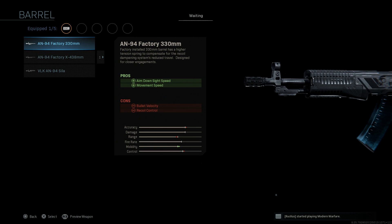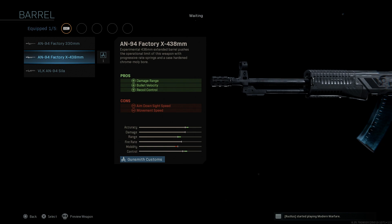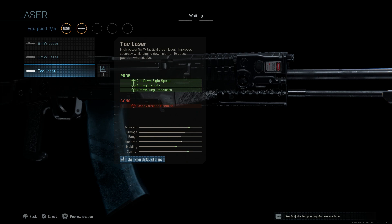For the barrel, this blueprint comes with the longest barrel available for the AN-94 — the AN-94 Factory X 338mm barrel. The pros include improved damage range, bullet velocity, and recoil control. The cons are reduced ADS speed and movement speed. This is an experimental barrel, indicated by the X in the name.